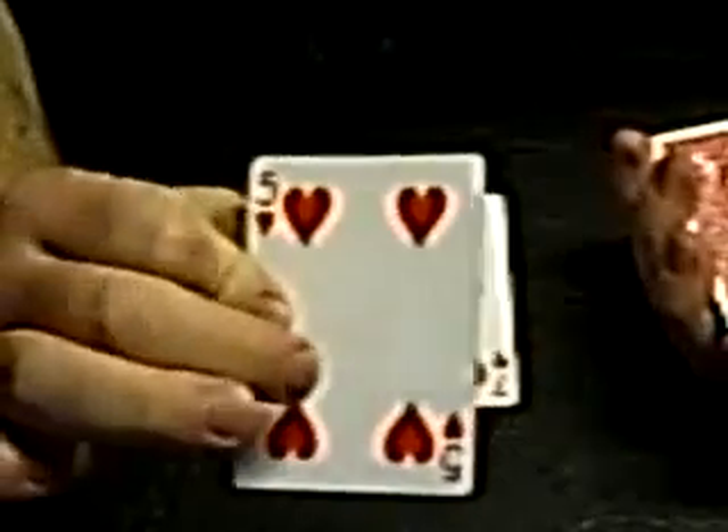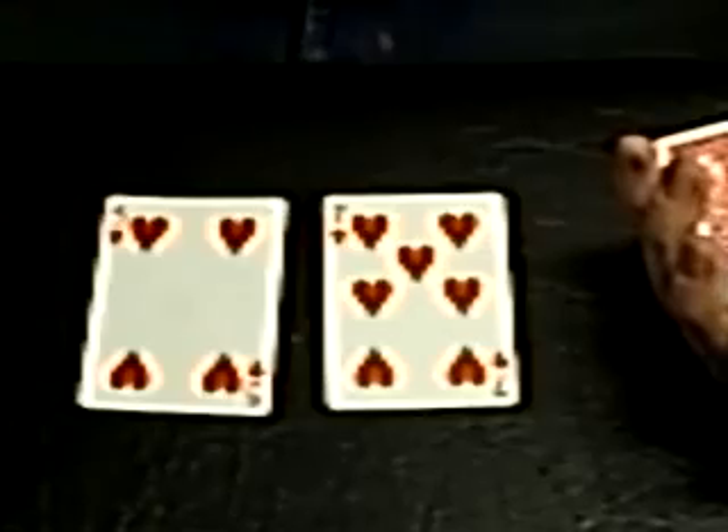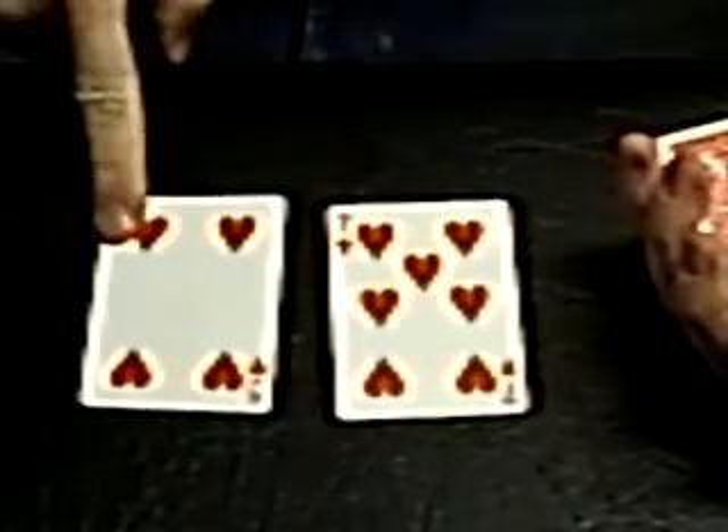It's actually the five of hearts. And as you can see, one of the hearts has gone missing. So, since the name of the trick is Transplant, what we need to do is transplant one of the hearts from our donor to our recipient.